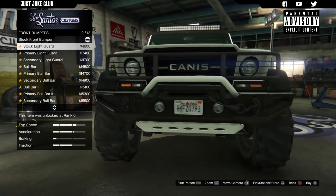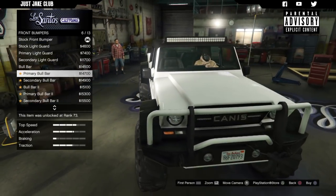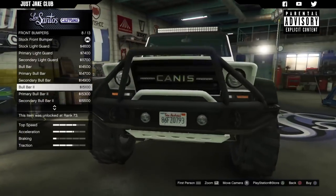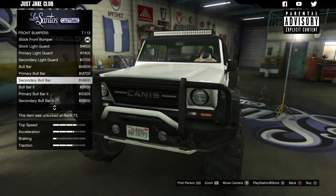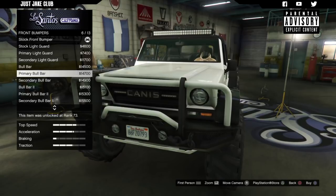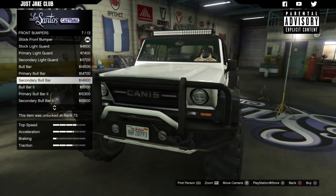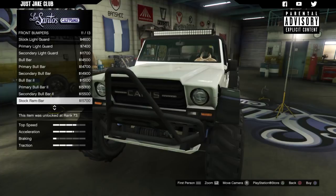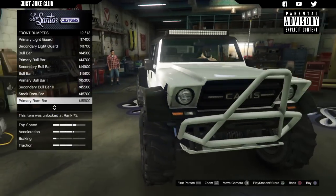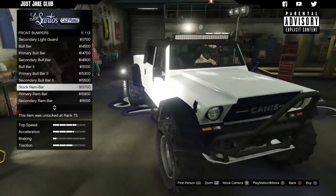So we've got the stock bumper, then we've got the stock with the light guard, the primary, the secondary, and the bull bar — man that looks mean. Then we've got the same again: the bull bar with primary and secondary, then we go on to bull bar two, so we're getting different customizations. There are three different variations of each — you get the standard bull bar in matte black, then you can change it to the primary or secondary color of your car, same with all of them.